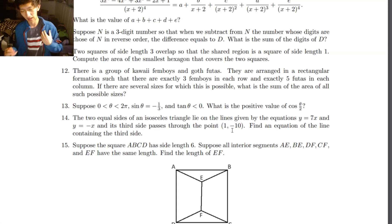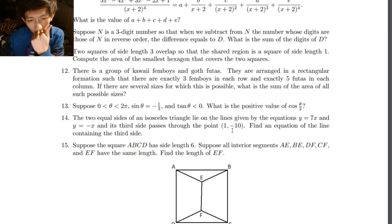I'm not mathematically gifted. There is a group of kawaii femboys and goth futas. They are arranged in a tank formation such that there are exactly three femboys in each row, exactly five futas in each column. There are several sizes. What is the sum of the—